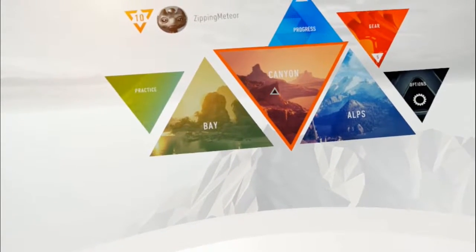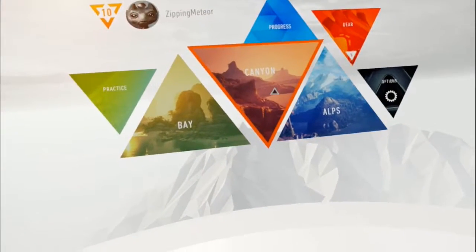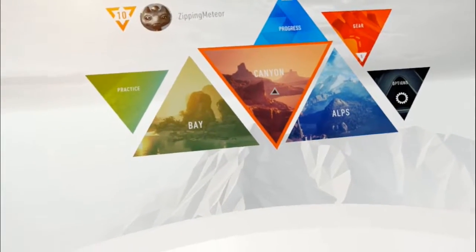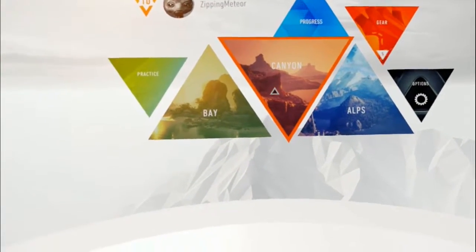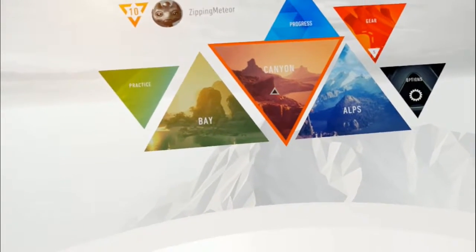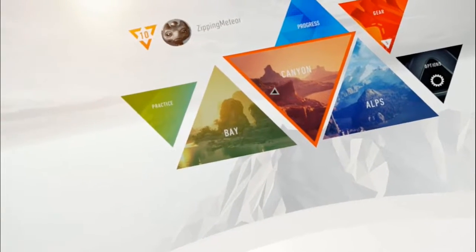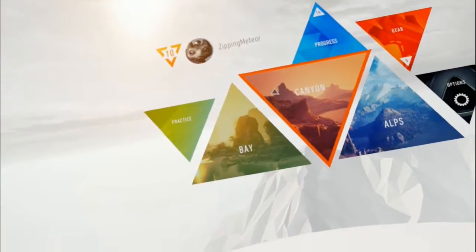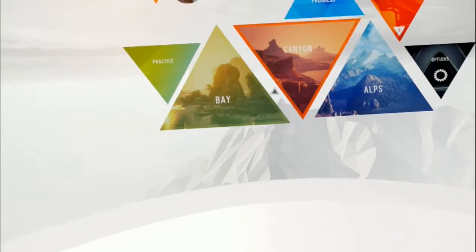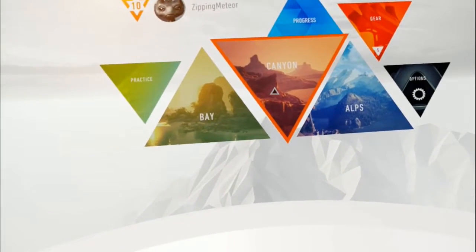What's going on everyone? I am Zipping Meteor, and welcome back to The Climb. Last time we did the bay on easy, so this time we're going to do the canyon on easy. I should note that I have played enough of this to have unlocked all the levels, but I've only played up to the medium ones. I should also note that I am doing this standing up, because during the medium levels I realized there were a lot of points where I had to physically bend down and contort my body into weird positions, and that's just a little bit easier standing up. Let's go ahead and jump into the canyon on easy.